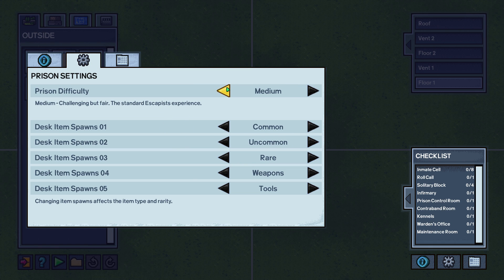You can also change up the prison settings over here, from medium, which is the normal experience, to easy — you get more items and desks, guards are easier to beat up and prisoners like you more — to all the way to hard, where desks contain a lot less items, guards are a lot tougher, and inmates hate you a lot.